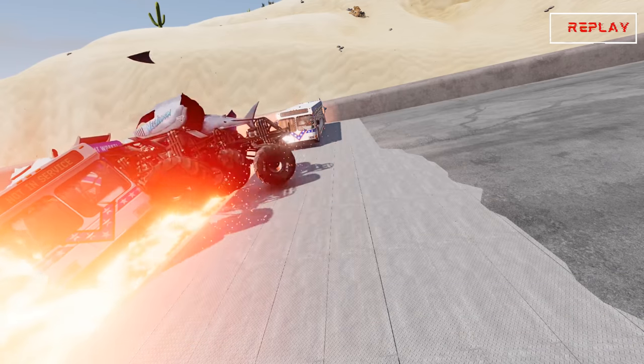Coming up in our next race, we've got Tailgater versus El Toro Loco. They're off. El Toro Loco with a burst of speed and takes the lead. Tailgater's having some trouble. Here's some in-truck camera footage with El Toro Loco. Down the backstretch, El Toro Loco holds on. Here comes the finish line, and it is all El Toro Loco with a huge win. Let's take a look at some of the replays — here's Tailgater's in-truck camera. Now let's take a look at our finish line cam in slow motion.